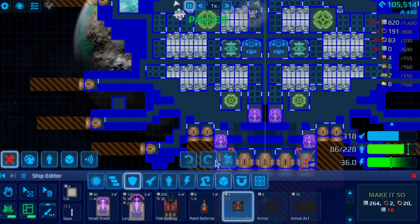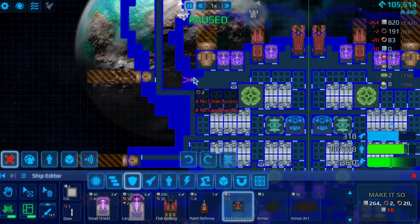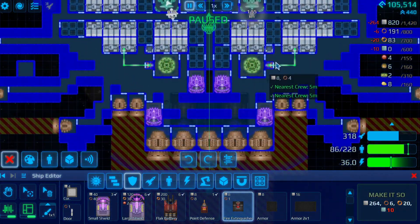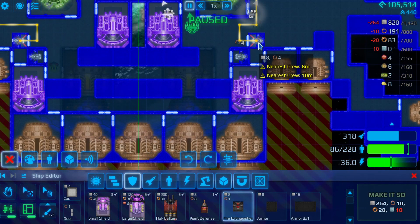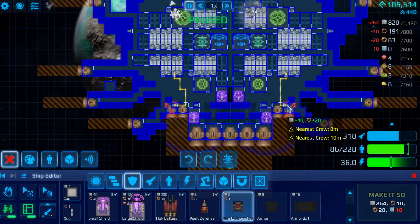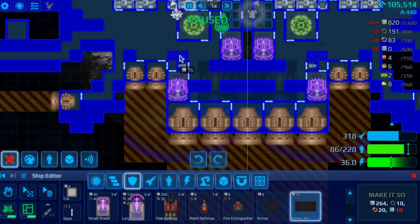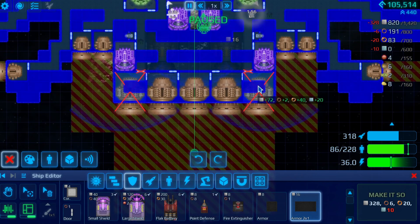I noticed we haven't got any fire extinguishers in the ship, which is a flaw in case of fire. So what I'll do is we'll put a fire extinguisher in here at the front and we'll put some fire extinguishers in the back. Just some armor to protect the shields - or to protect the back of the ship - in case anything untoward happens.